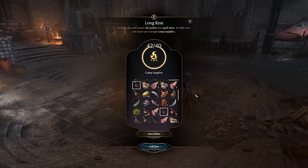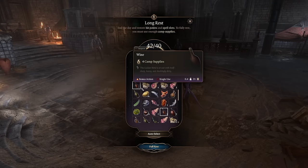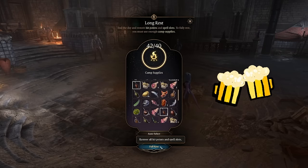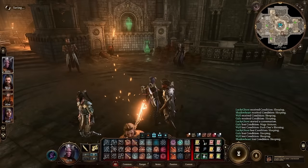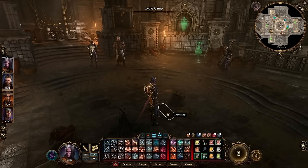This last item is a fun little achievement: when you are long resting and choosing your supplies, you can manually select exclusively alcohol. When you do that and click Full Rest, you'll earn yourself an achievement — 'Bottoms Up: Long Rest Using Only Alcohol.' So hey, there's an achievement if you want it.